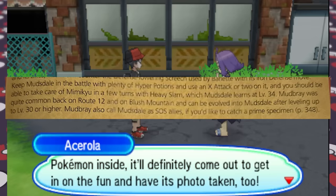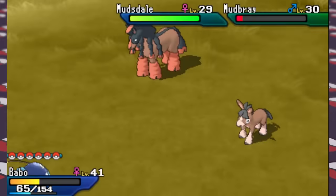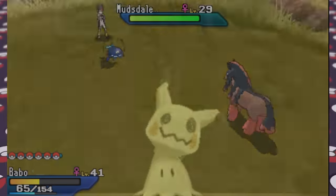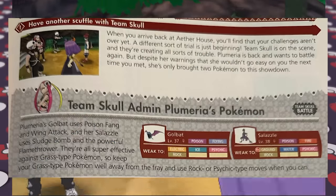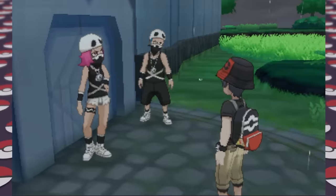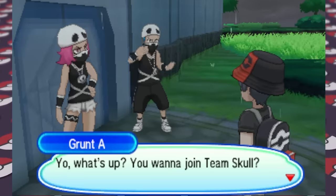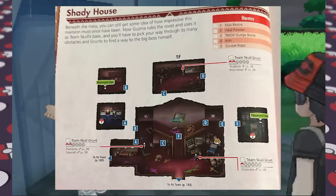We meet up with Lillie at the Aether House on Route 15, fight off a Team Skull grunt, and learn from Acerola that she's also an Island Trial Captain. We head to the Abandoned Thrifty Megamart for her Ghost-type trial. The guide suggests Psychic-types so our Slowbro should do, but it also oddly recommends Mudsdale for her Mimikyu due to Mudsdale's ability that boosts its defense when hit by physical moves. I go out of my way to get a Mudsdale anyway since the guide says so. It also suggests Steel-type moves and the Steelium Z against the part Fairy-type Mimikyu, which was useful — the Z-move from Magnezone nearly one-shot Mimikyu.